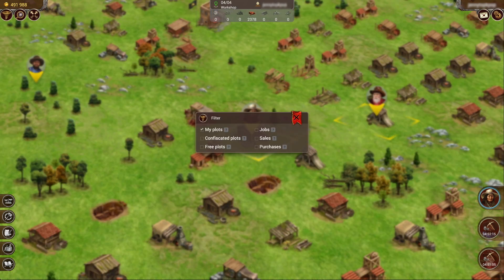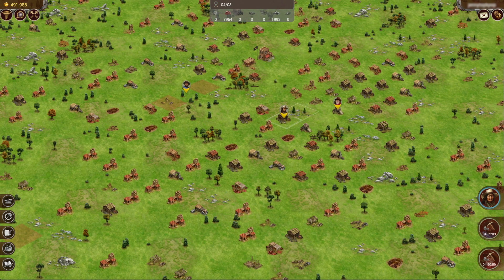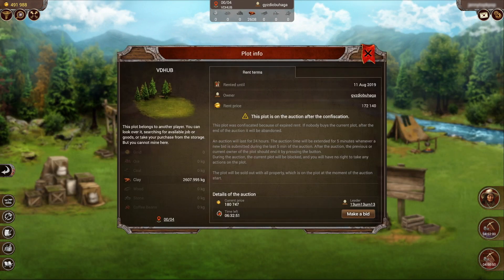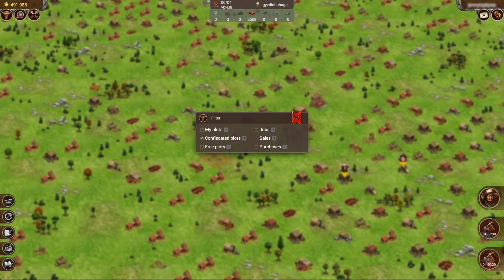If you go out to your map, you can click on the filters and click on confiscated plots to find one. When you click on info for a confiscated plot, it clearly mentions that this plot is on auction after the confiscation. It will be up for auction for 24 hours, and if it is not purchased it will be considered abandoned and treated as a free plot. You can also go back to the filter and look at free plots.